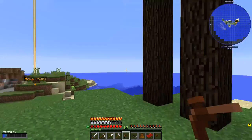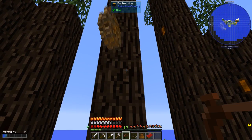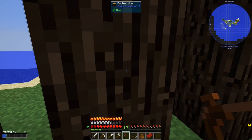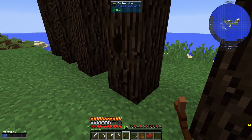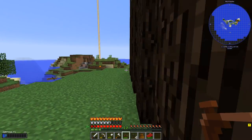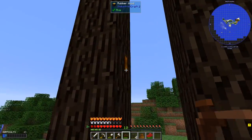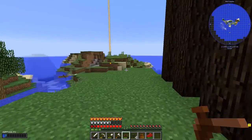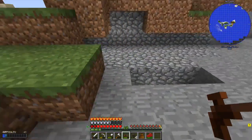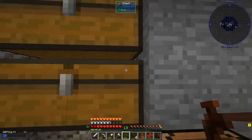Alright guys, so I planted these trees in here. Oh, that one broke — let me grab another one. I still have like four rubber saplings, so that is good. I think I have another one there — oh, that one's stuck over there. There you go — so I have a few, almost a stack. So let's go back in here — I still have four saplings left.